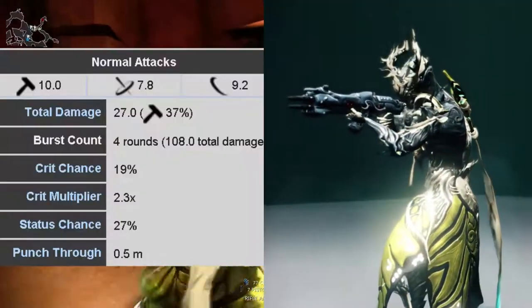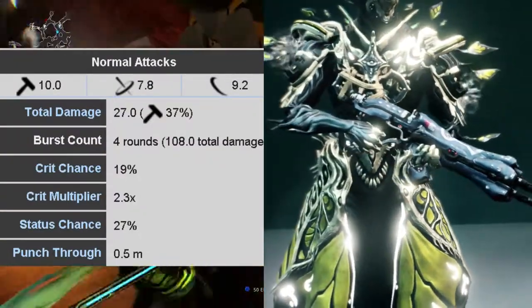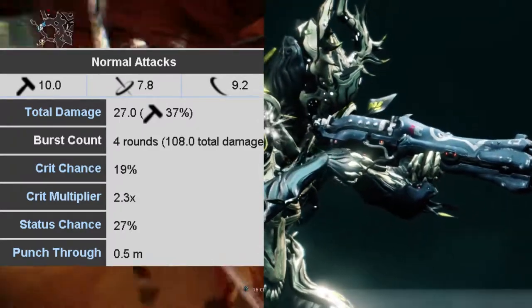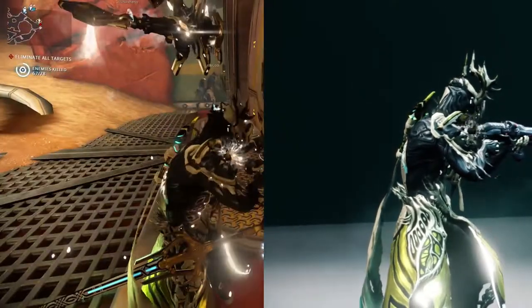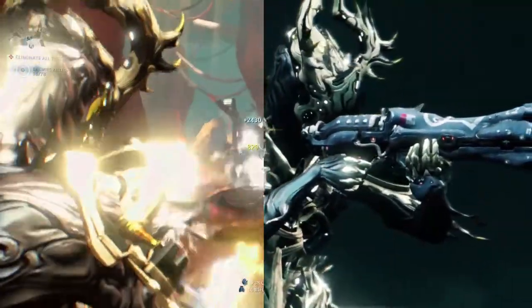The standout stats include a critical chance of 19%, a critical multiplier of 2.3, a fast reload speed of 1.7, and an excellent status chance of 27%, with an IPS spread of 10, 7.8, and 9.2 — with 37% of the total damage being impact. The even IPS spread makes it a contender against all factions, so let's see how it fares.